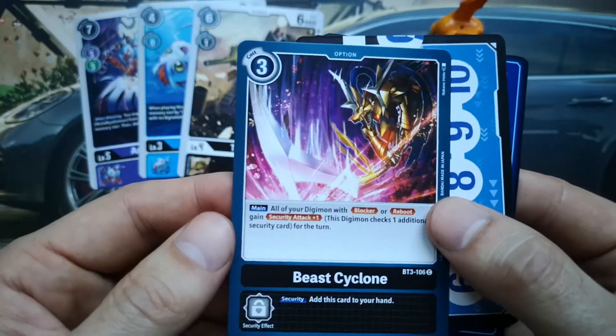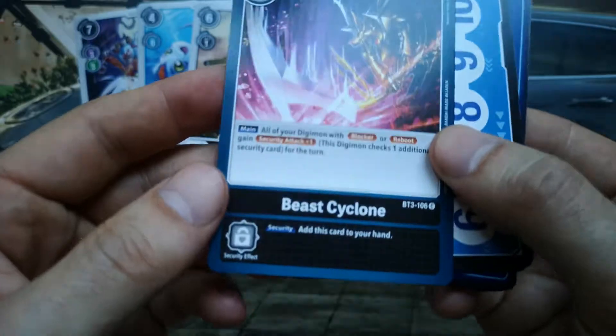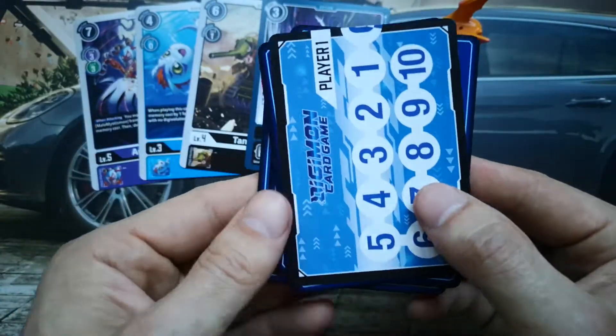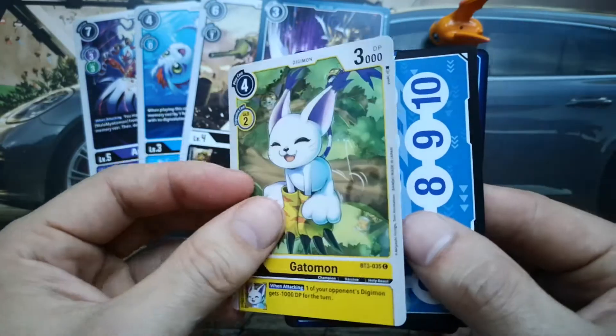Next one is Beast Cyclone, a cost-three option card. Very strong option card, by the way — if you haven't played it yet, I suggest you play it soon.